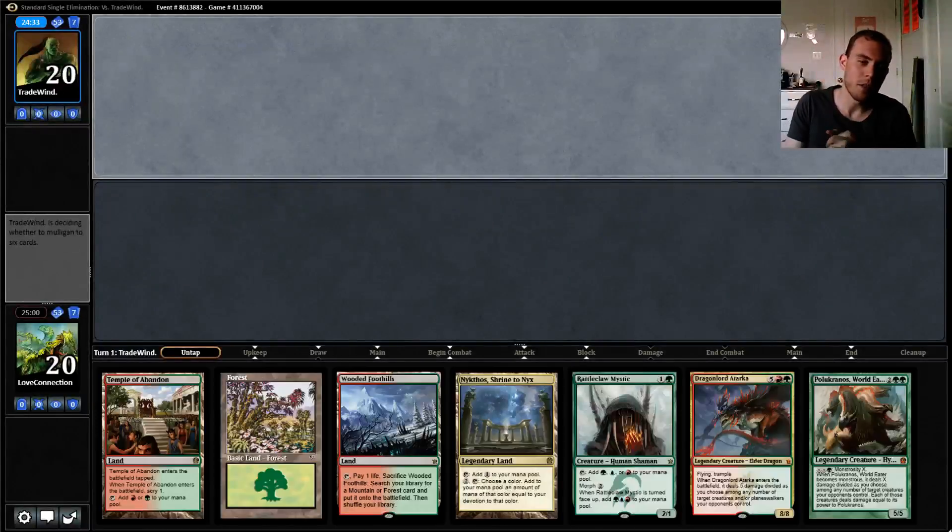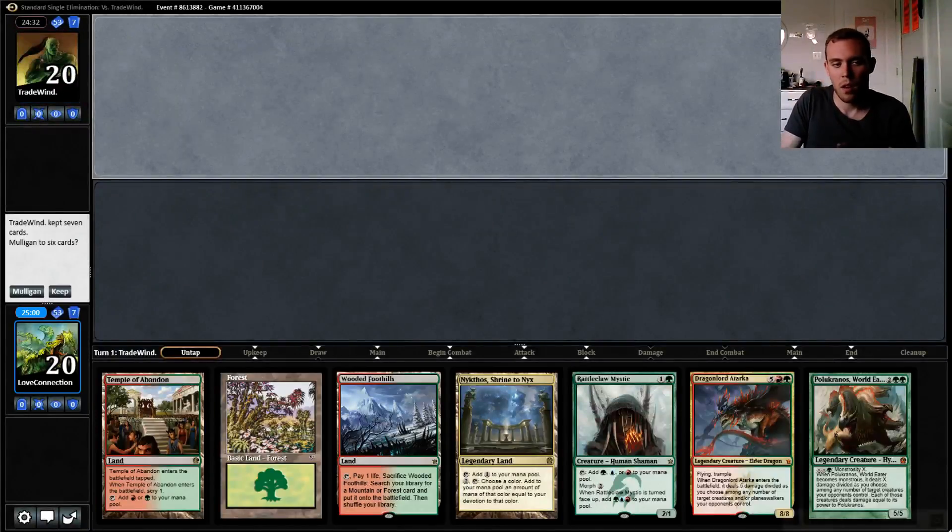2 is up. Green, Red, Devotion — testing with WMCQ. I think this hand's capable. It's a little heavy on lands, but you'll be able to play a game of Magic here.